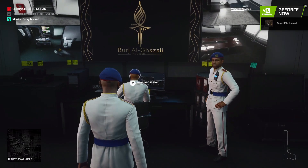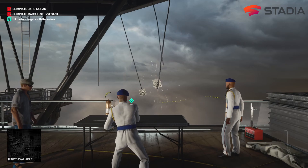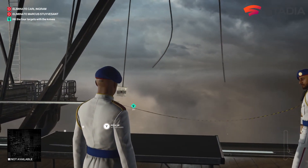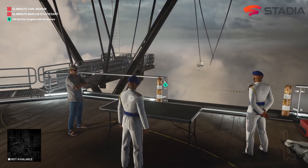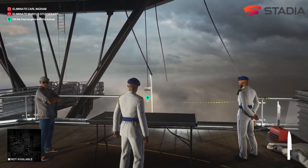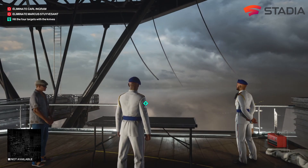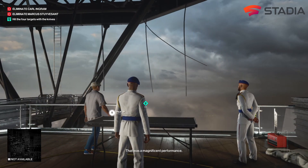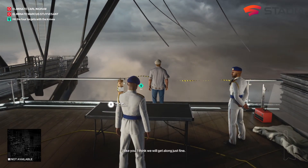Moving over to Stadia — this is another route if you've passed your credentials. The target has very willingly lined up near the edge of a big drop and also given us knives — talk about taking an opportunity. Looking at Stadia here, we can see slightly less of the frame rate but overall it's looking very good.